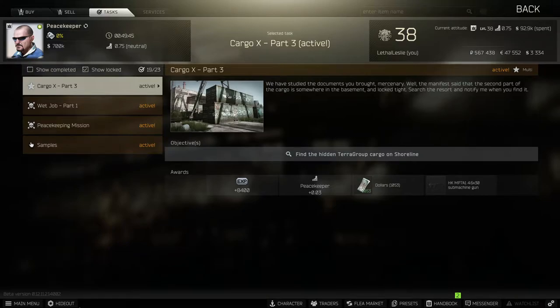Hi guys, welcome to the video. Today we're going over the Cargo X Part 3. What we need to do is find the hidden Terra Group cargo on Shoreline. So what that basically means is we need to load up Shoreline, go to a certain area and leave. It's as simple as that, so let's jump into Shoreline and get this one done.